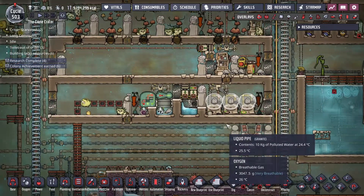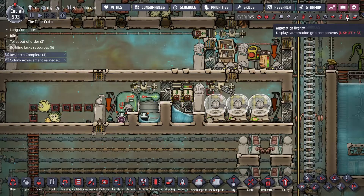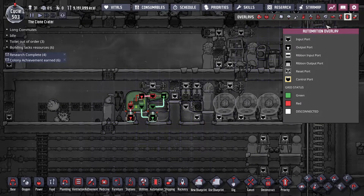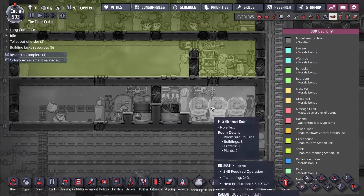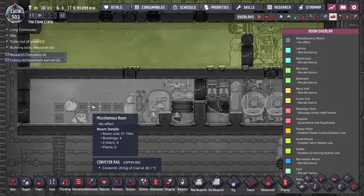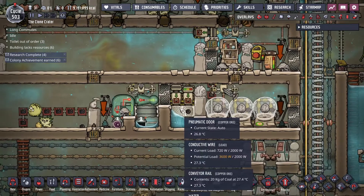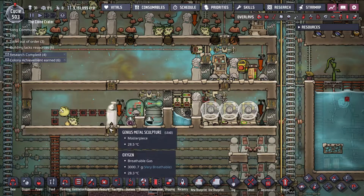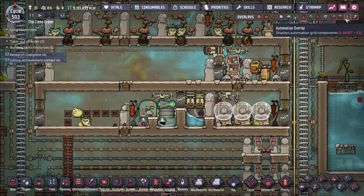This is the setup we'll go over — the automation. You have to think about this like it is four rooms: you have the incubator room, the egg drowning, creature storage, and creature drowning. Each of the doors separates these rooms. They don't have to be next to each other — they can be anywhere — I just find it convenient to have them next to each other.